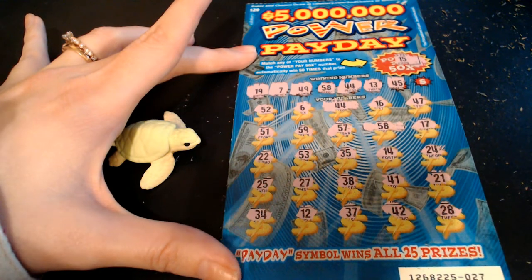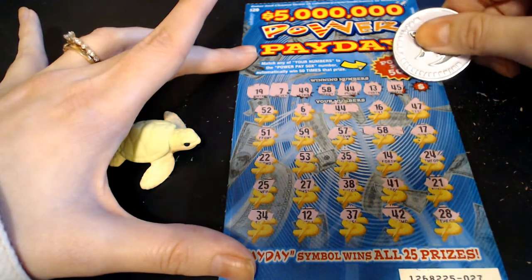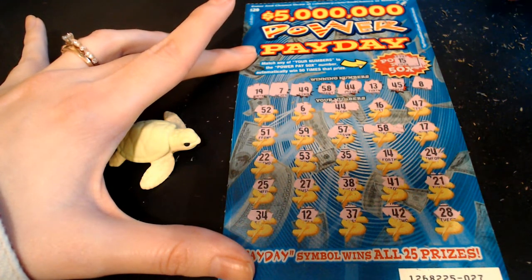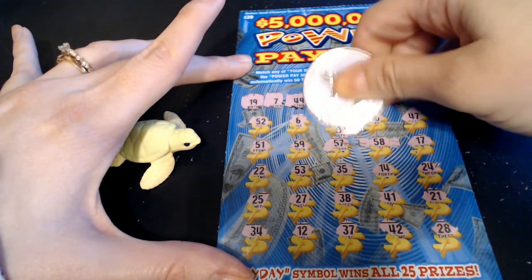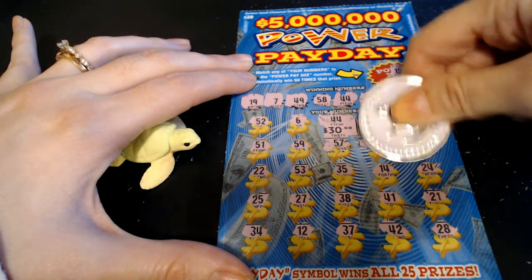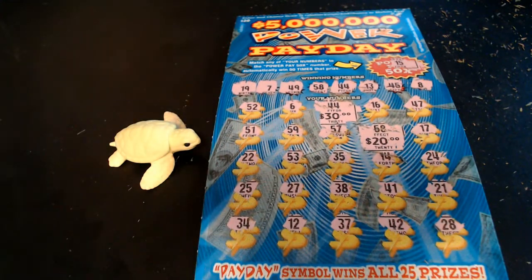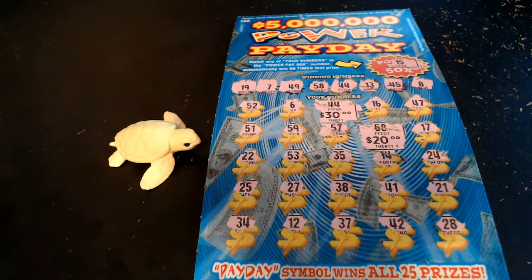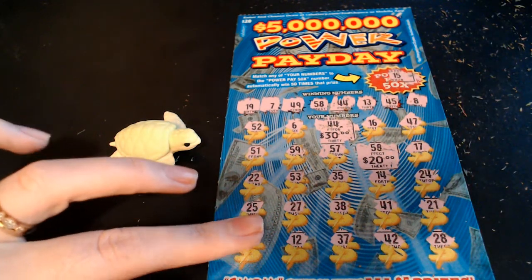45 - do not see a 45. Let's check our last spot here. Number 8 - do not see a number 8. So we got 44 and 58. Let's see what we can find under here - $30. Let's see what's under this 58 - $20. So we got $50 back on this $20 ticket. And that means this was a profit session because we spent a total of $30 and we got back $50. It's an excellent hit on this $20 ticket.